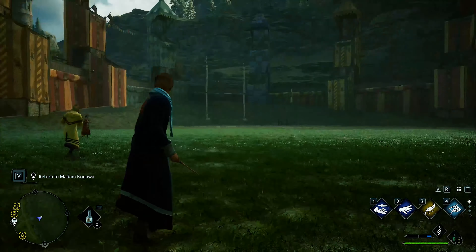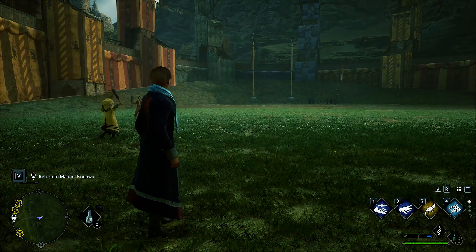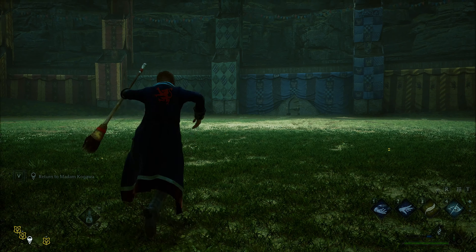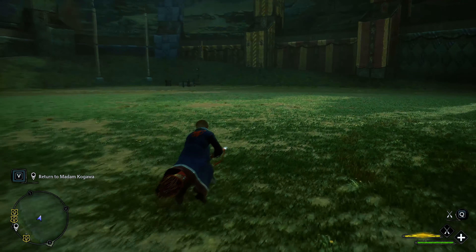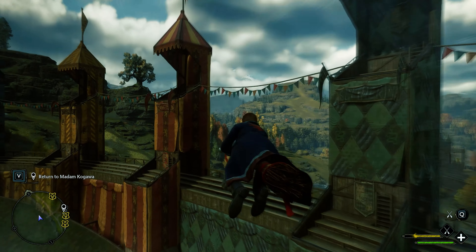Hi everyone, in this video I'm going to show you how you can have a constant boost to your broom flying. It's pretty straightforward — if you have a broom you can equip it and fly up into the sky. As you know, there's a button you can press that lets you get a speed burst where you push forward, lean forward, and it gives you a speed burst.